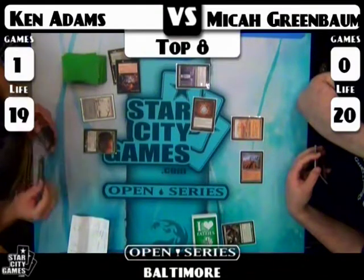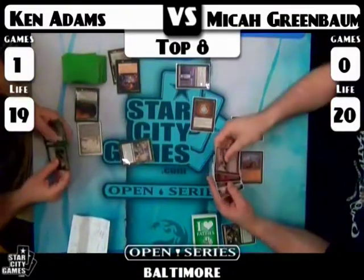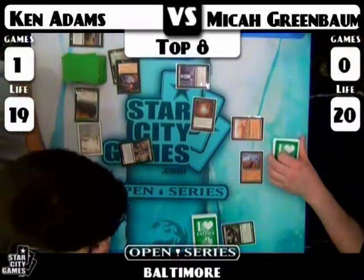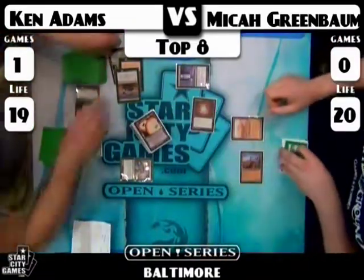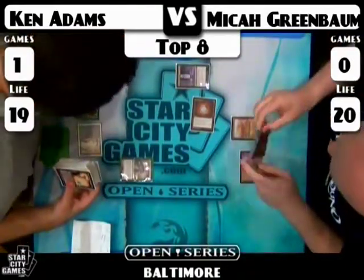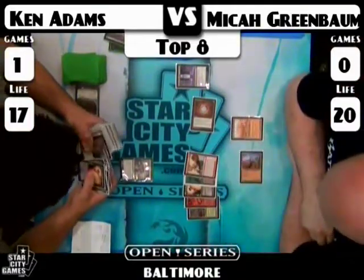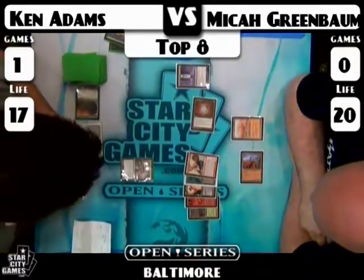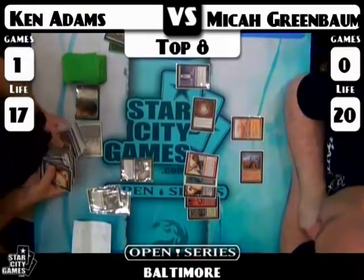Ken surgical extractions the Loam and sticks a Dark Confidant in the same turn — pretty key in this matchup. Micah does not have a spot removal spell other than Vindicate, and he does not have the correct land to cast the Vindicate or the Devastating Dreams next turn. Devastating Dreams has just lost a ton of value now that Ken has cut the Life from the Loams out of Micah's deck. I saw Grove of the Burnwills in the deck — Punishing Fire with Grove of the Burnwills may have been a very good choice this weekend.